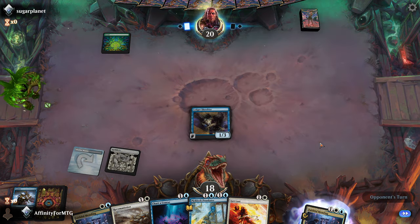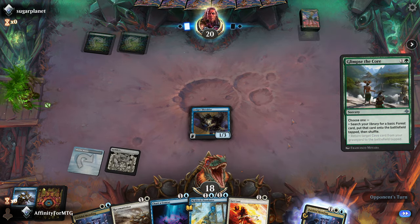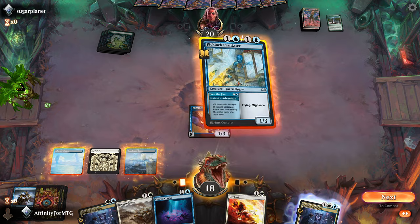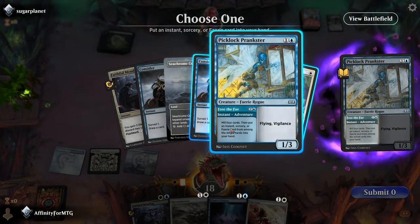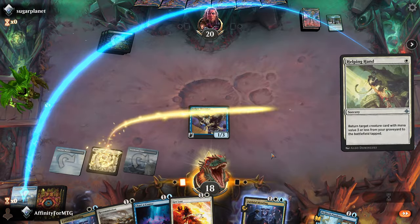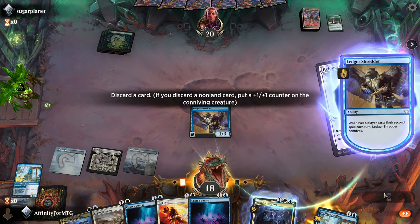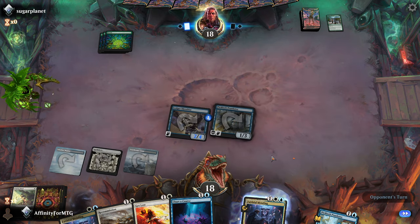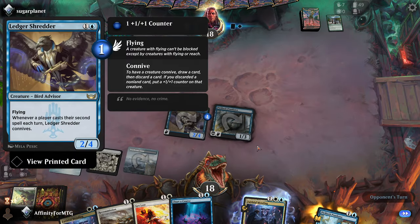Now we're looking for creatures to discard. We can mill four, we can draw and discard here. We have removal and a reanimation spell. Our best bet is to do this and see if we hit a one-mana spell, but it tapped both my blue sources. I'll take a creature instead. It's kind of annoying — play this, reanimate this. Not a great line, but it gets us to draw and discard some more. We'll discard one of these Chart a Courses and attack for two. If it hadn't tapped both my blue sources, I could have grabbed Consider instead.